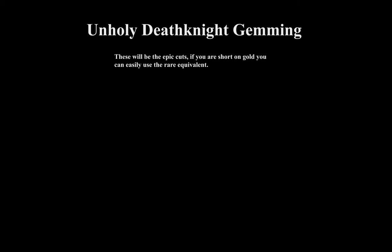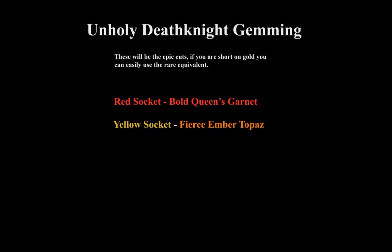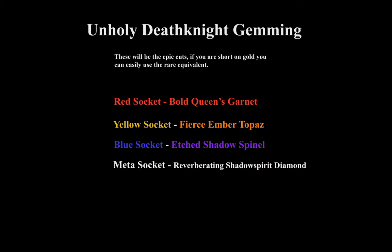Here we're looking at unholy death knight gemming. These will be the epic cuts; if you're short on gold or can't afford them, you can use the rare equivalents. For red sockets we're using Bold Queen's Garnet. For yellow sockets we're using Fierce Ember Topaz. For blue sockets we're using Etched Shadow Spinel. For the meta socket we're using Reverberating Shadowspirit Diamond.